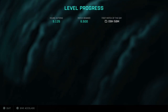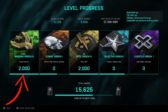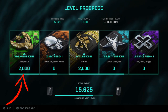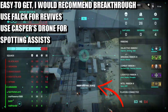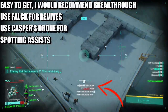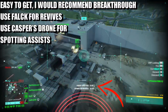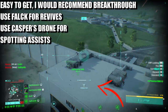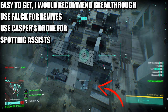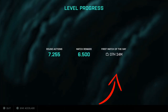For the third one, the wingman ribbon, it's about assists and revives. You'd play Falck the specialist — you can go around reviving everyone. You need about 50 revives and 50 assists. For the assists, I used Casper and his drone for spotting assists — all I needed was 50 spotting assists. Since I was on the bad team I kept spotting people around the base where they kept getting killed. This ribbon is mainly revives and assists — I'd stick with revives, but you can also get assists with the drone.